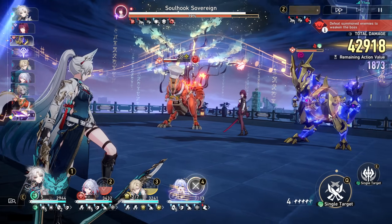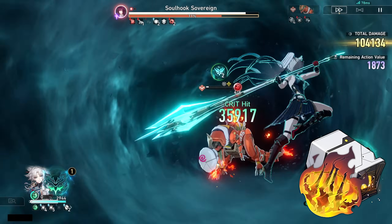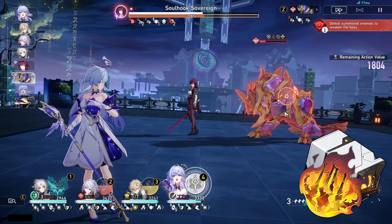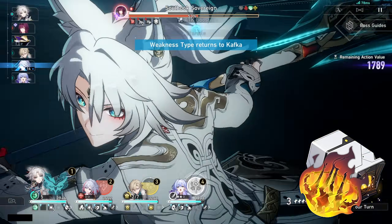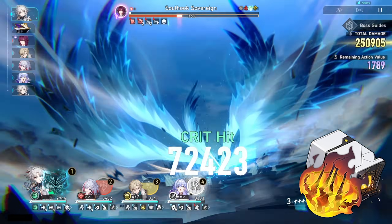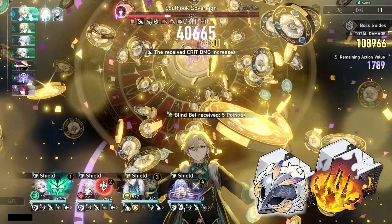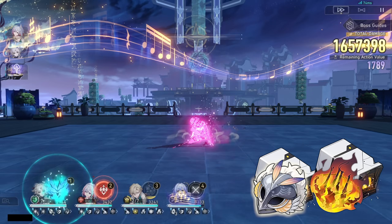Another really good set almost as strong as Wind Soaring is the 4-piece Duke set: the 2-piece increases follow-up damage by 20%, and the 4-piece, when the wearer uses a follow-up attack, increases the wearer's attack by 6% for every hit of the follow-up attack, stacking up to 8 times lasting 3 turns, and is removed the next time the wearer uses a follow-up attack. Since her ultimate is considered a follow-up attack and hits many times, you can nearly max the stacks during the ultimate alone, giving a very large attack percent increase.